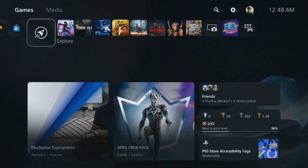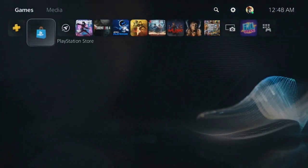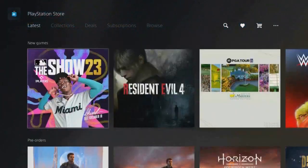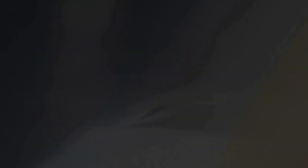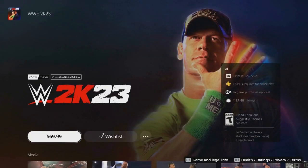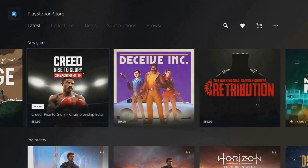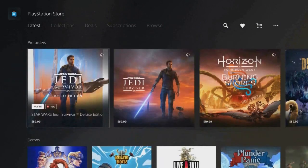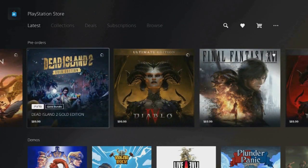The second method is a time glitch, and the third method is going to be stores. Make sure to keep watching the video because I showed many people how to get WWE 2K23 and a lot of people got it 15 days before the game even came out. Yes, I said it.